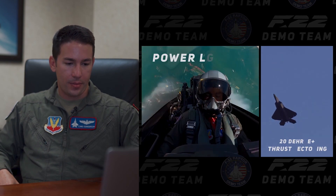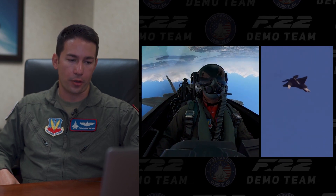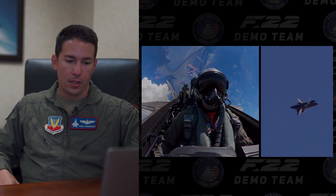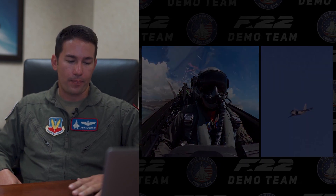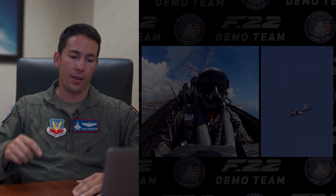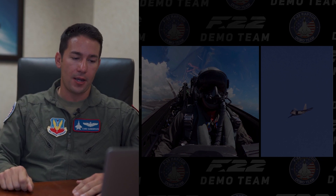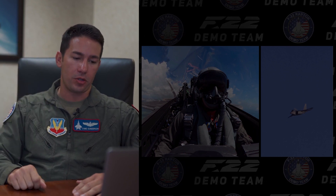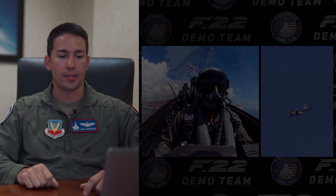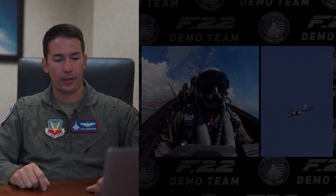The power loop is pretty awesome — this is where we're really maximizing the vector thrust capability. We start this maneuver about 1,500 feet above the ground, and at the very top of the loop we're at 3,000 feet — we've actually doubled our altitude. The jet then flips around one piece of sky using vector thrust and gets back to level flight rolling into the loaded roll next. This is probably the maneuver that showcases the vector thrust capability and raw power of the jet unlike any other maneuver we do.